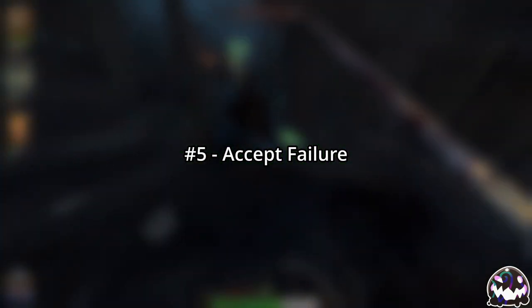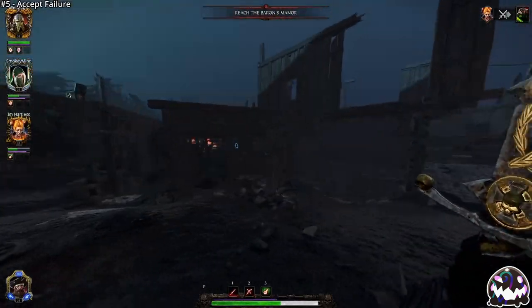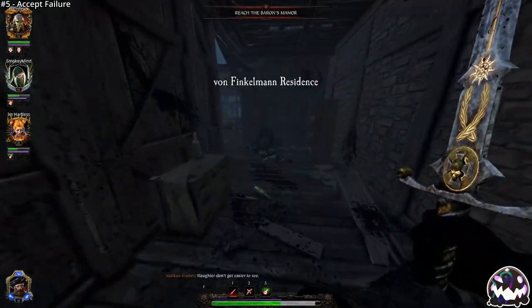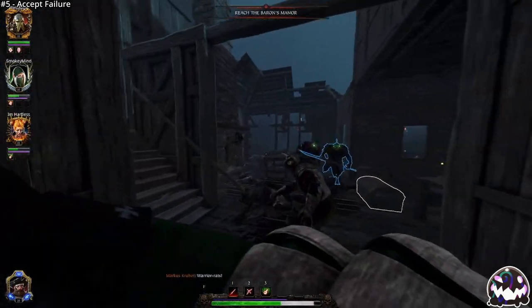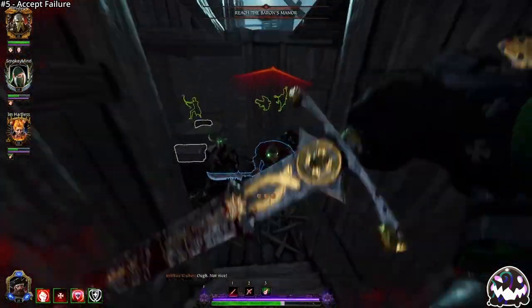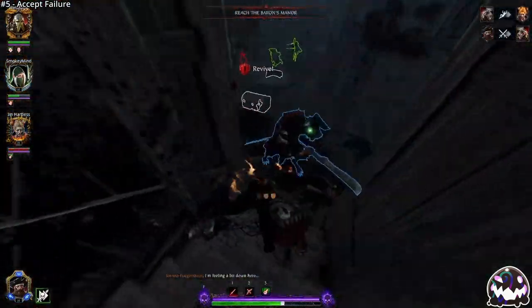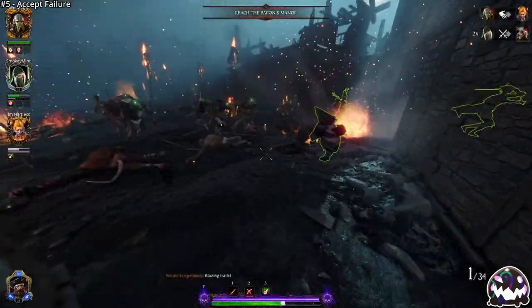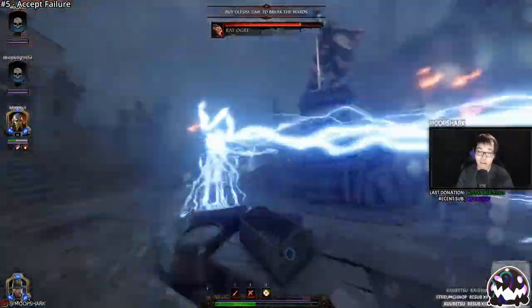And number five is to accept failure. The jumps between Champion to Legend and Legend to Cataclysm are the two hardest jumps to make in the game, so don't be surprised if you struggle at first. Strategies you used in lower difficulties may not transfer over, so be sure to accept any failures or mistakes you might make and use them as a learning experience so that you can be a stronger player next time. Remember, no one expected Rome to be built in a day, so you shouldn't expect yourself to play like Moopshark in just a day either.